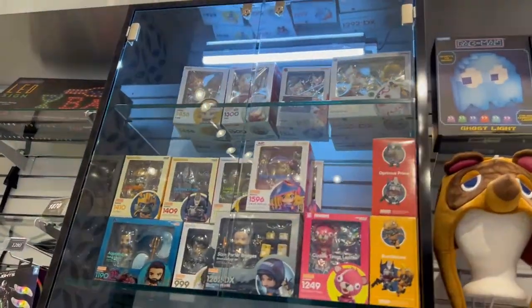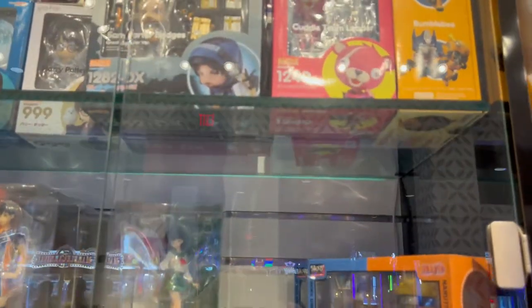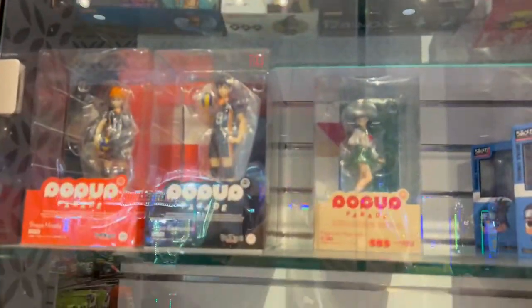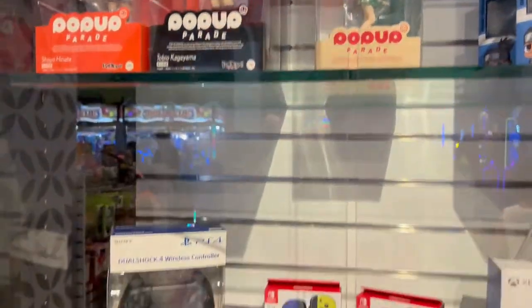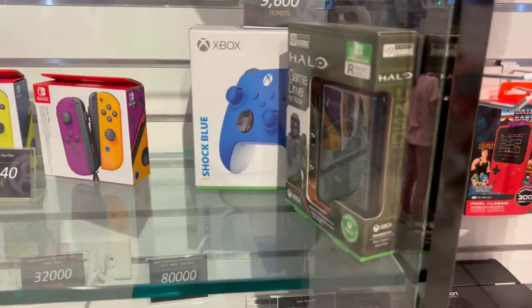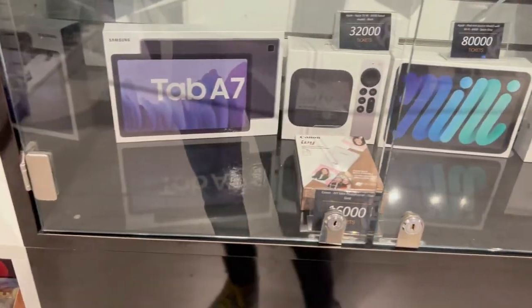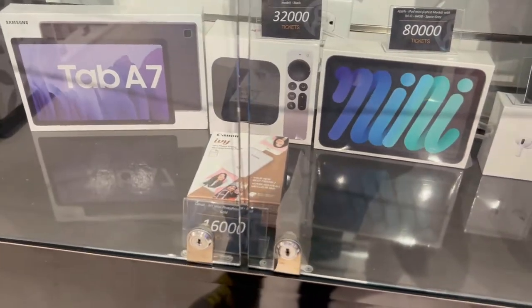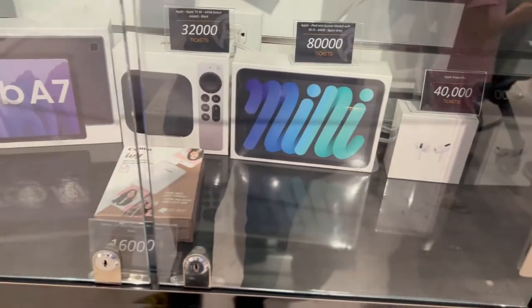Then there are some figurines and a Fortnite item — very interesting things high up on display. There's a Halo Game Drive — that's pretty cool. There's a Samsung Tab A7, Apple TV, iPad Mini, AirPod Pro, and a Canon Ivy Mini photo printer.